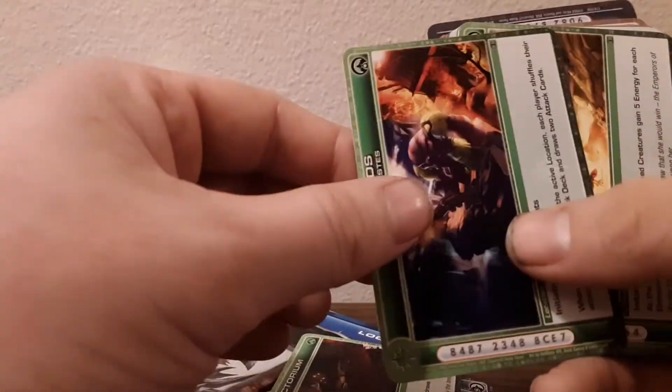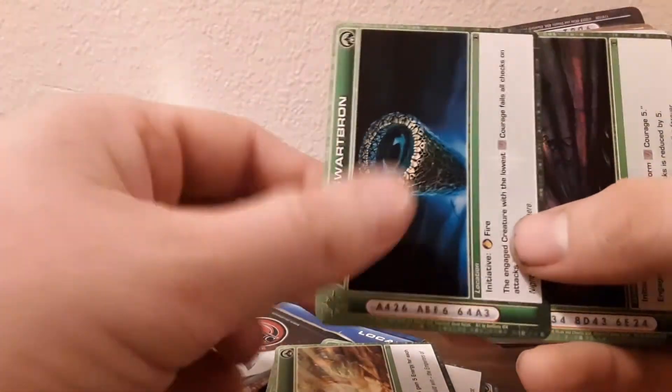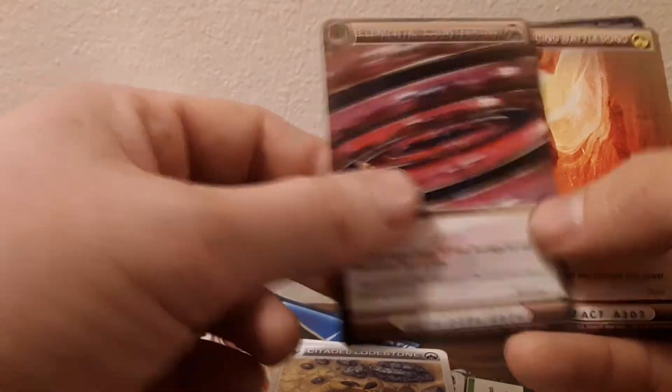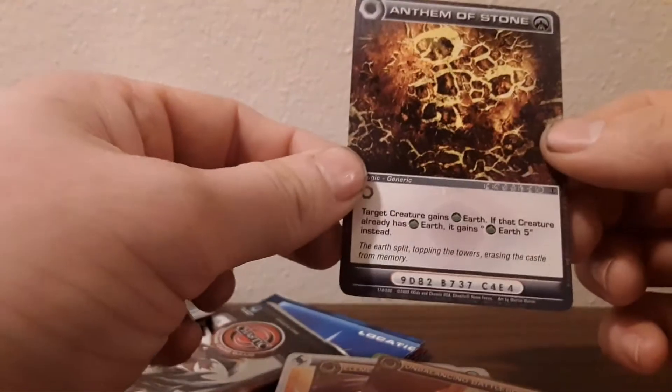Vidov's Refectorium, Riverlands, El Manteer, the Swartbrun, Hive Gallery, Cranium Pendant, Double Edge, Citadel Bloodstone, Elemental Counterpoint, Unbalancing Battlesong, and we have Anthem of Stone. It was upside down, too. How funny.